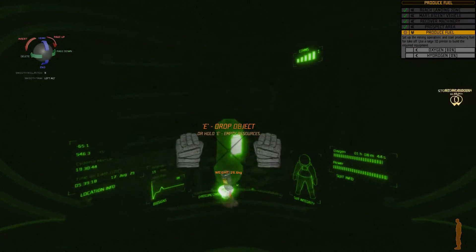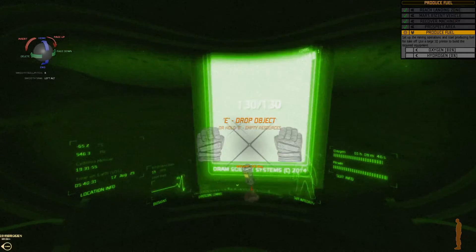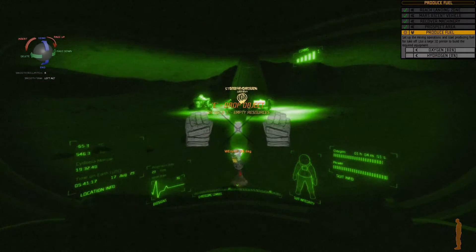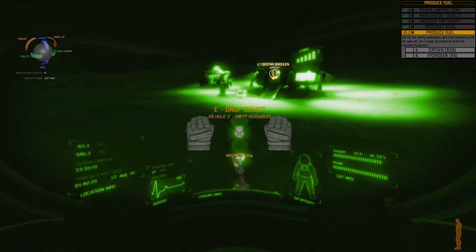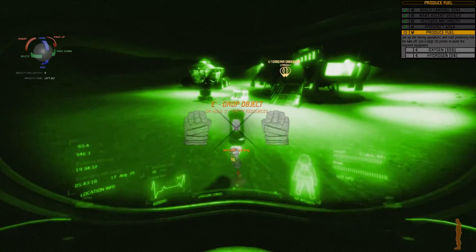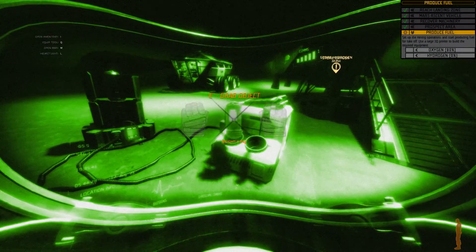What else do we have inside? That is silicon oxide — we're going to need that as well. Then we'll just take that and bring it back and keep on doing the things. It says press E to empty resources — that would be a really, really bad idea, so I'm just going to lock it in.